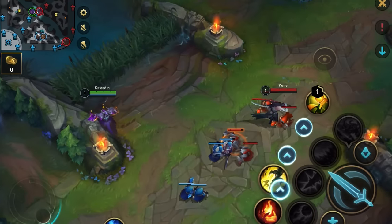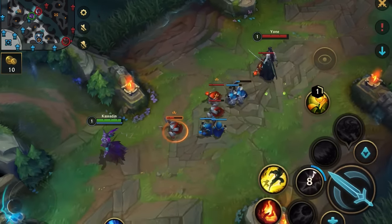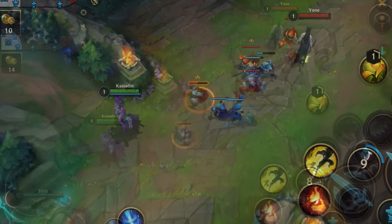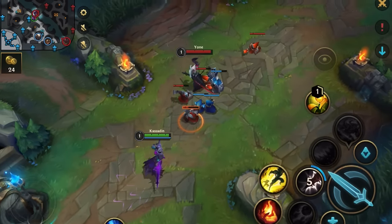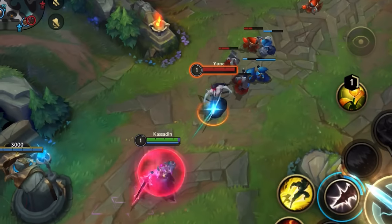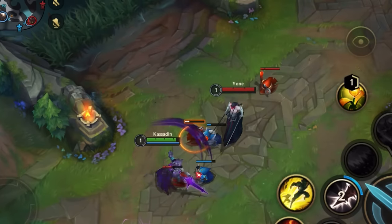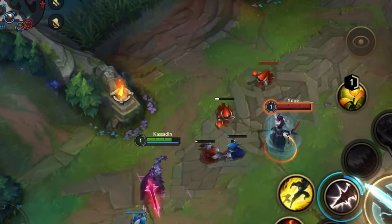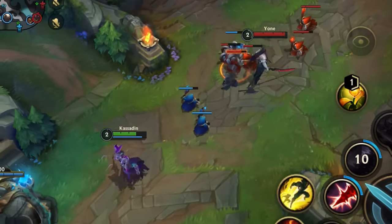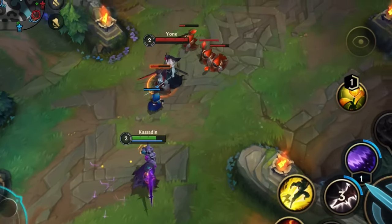However, the same trading style does not and will not work against most AD champions, because your magic shield is useless and their basic attacks hit much harder. Yone is like an AD version of Kassadin because all his abilities are ranged and I can never use Skill 2 without tanking his ability. He can punish me for every last hit, putting me under pressure so I end up missing a lot. But because Kassadin always gets pushed in in these matchups, it makes your enemies vulnerable to ganks — so even if you play horribly, as long as you're not dying you can keep them pushed up and eventually they will get ganked if you have a decent jungler.